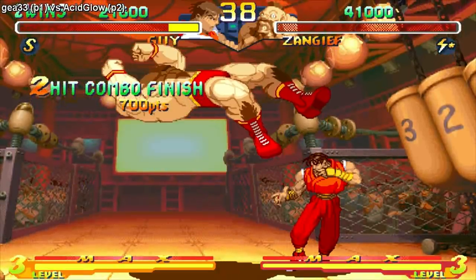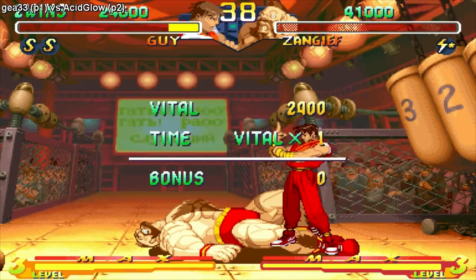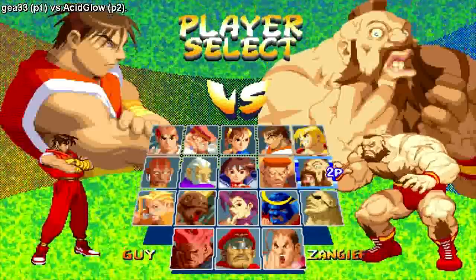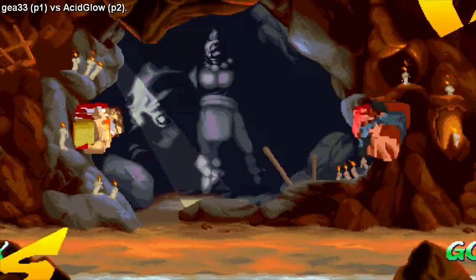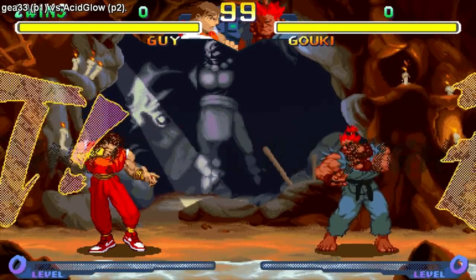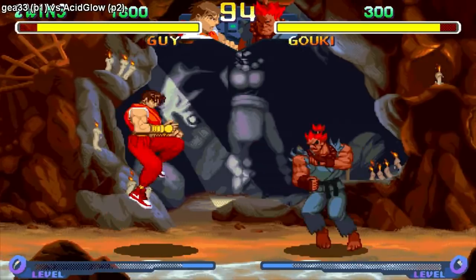What happened there? I punched him from the back and his foot still spun around and hit me! That move has a really good hitbox. Alright, so we're gonna bust out Akuma — I like this color. Now we're going into serious mode, we're here to kill and put body bags everywhere.